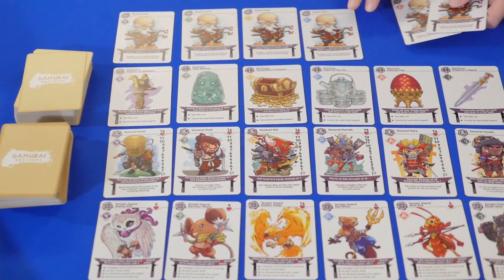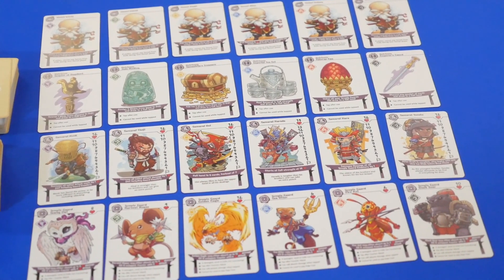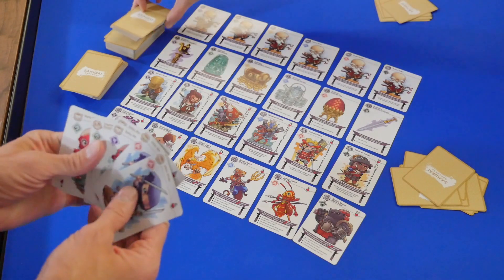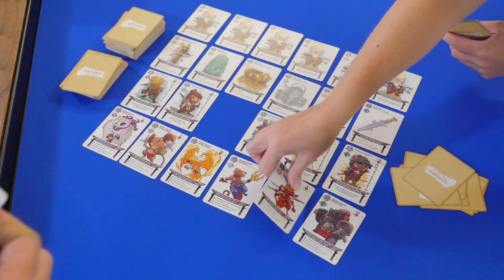To set up the game, lay out all of the Samurai, Heirlooms, Guards, and Senseis. Deal everyone seven ninja cards, and then snake draft the rest of the cards until everyone has the set for your player count, and then you're ready to begin.